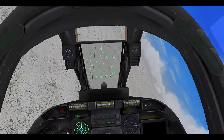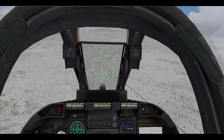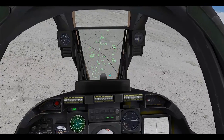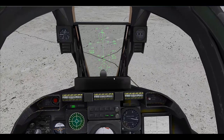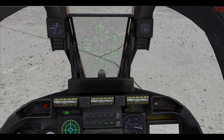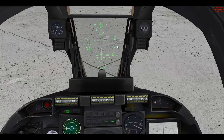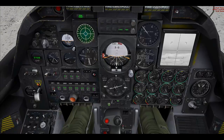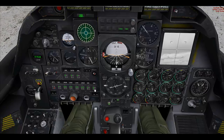To drop in single mode, we roll in and put the CCIP pipper over our target, making certain that the two numbers are correct. The first number is how long your bomb will be in flight and the second number is how long it takes to arm, so the first number always needs to be greater than the second. Pressing your pickle will cause the weapon to release. You can confirm it's released by looking at the station indicator — it now shows empty and has stepped to the next station.